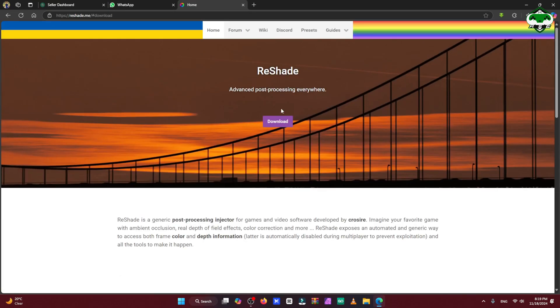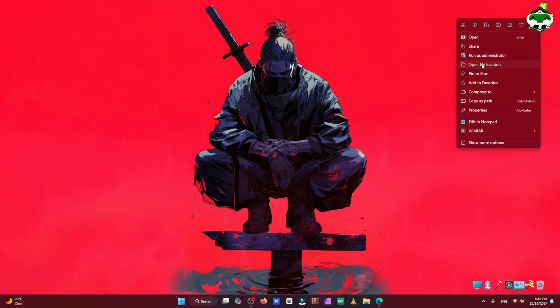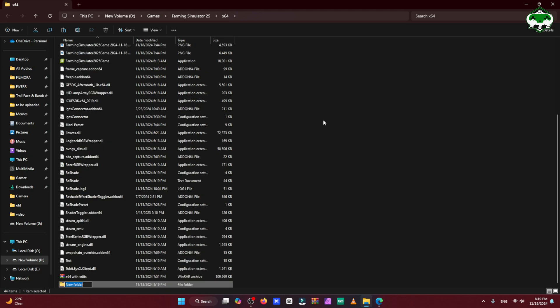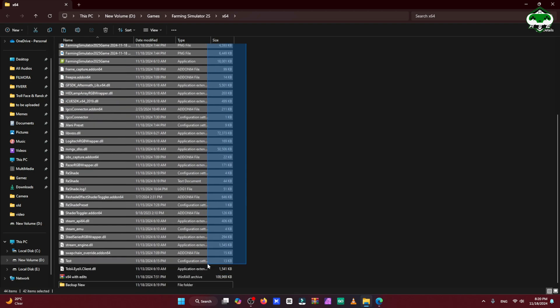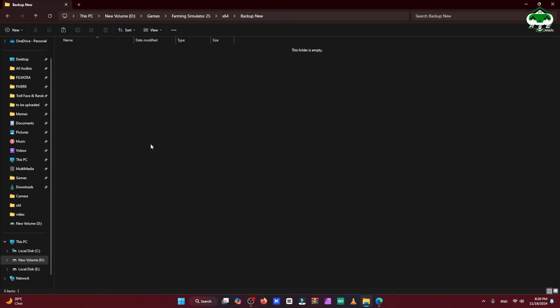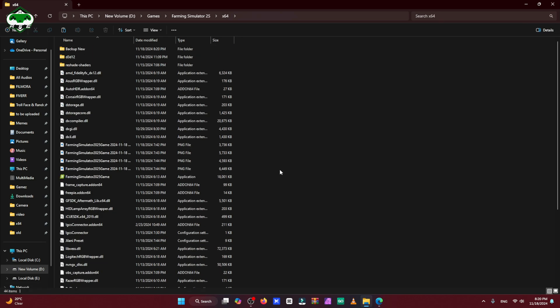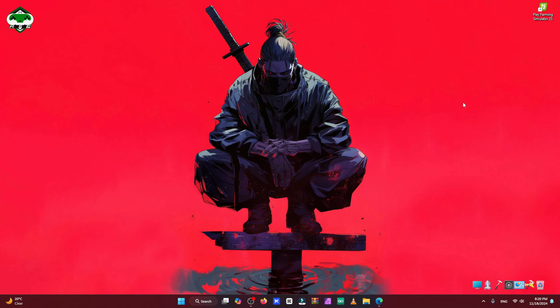For this you need a software to install on your computer. Before that, I advise you to make a backup of your game. Go to your game's folder, the x64 directory, copy all of the files, add them to WinRAR or create a new folder, and paste them there. Now we have a backup — it's a must. This will keep your original game safe and you don't have to worry about anything.